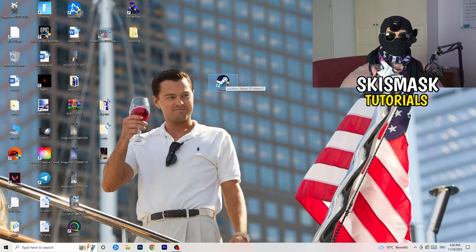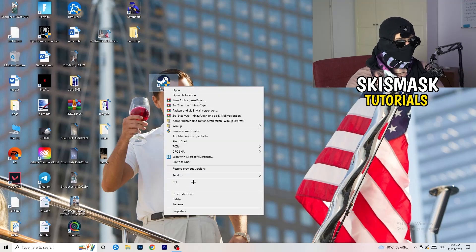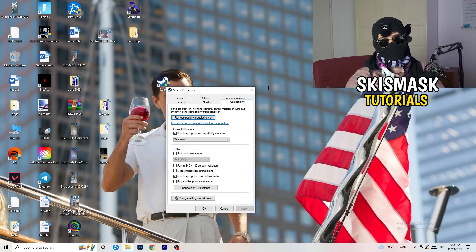Afterwards restart your PC. You'll see a little administrator symbol on your launcher shortcut. Every time you start your launcher it will run in administrator mode, which helps with a lot of issues — especially not-launching issues. This will probably fix it. If it doesn't, take your in-game shortcut on your desktop and do the same thing: right-click, run as administrator, or go to properties, compatibility, and copy the same settings.